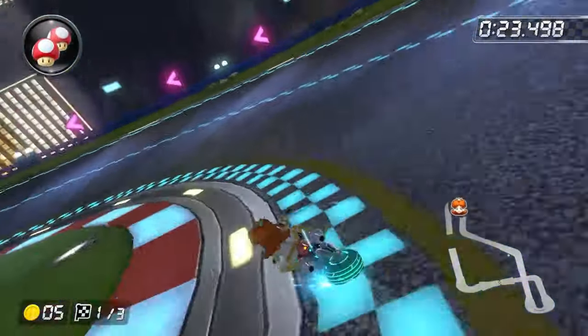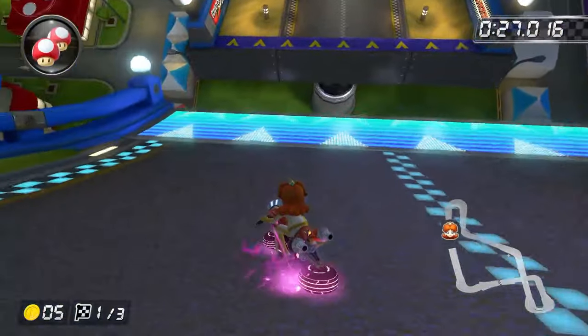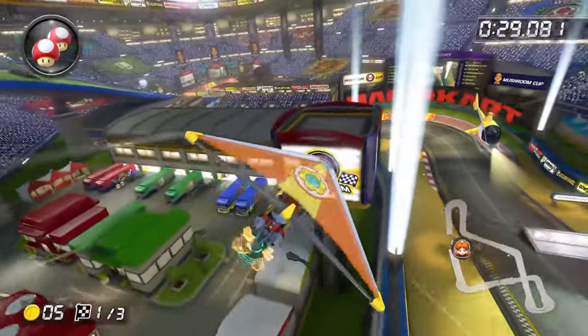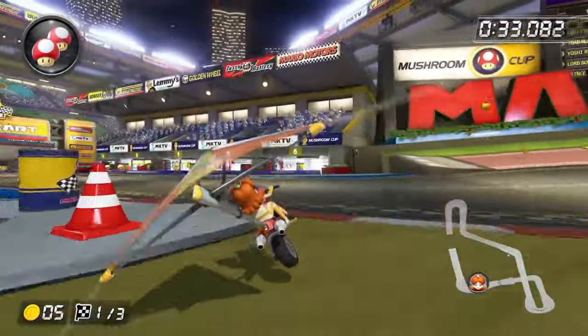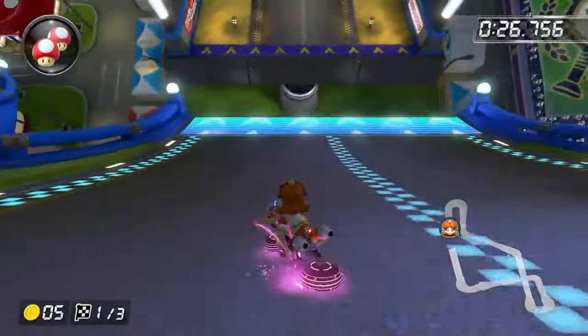Mario Kart Stadium. Just take this turn tight like normal and then hold a very shallow drift through the straightaway. Hold your drift off the ramp and it will automatically release your mini turbo. Make sure you hold down the entire time while you're in the air so you can clear all of the off-road. If your drift is too tight, you can actually still make it if you hit the wall.